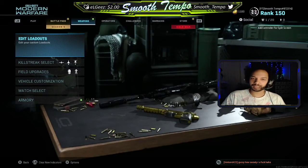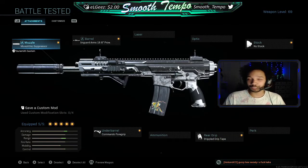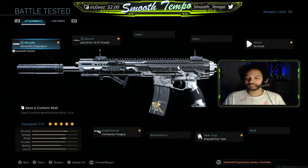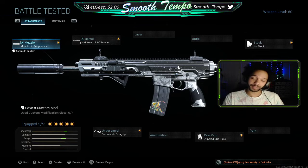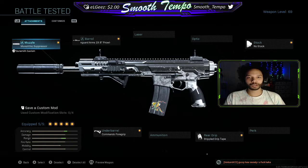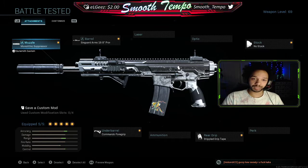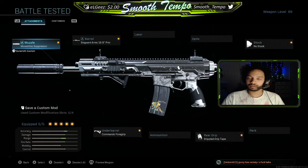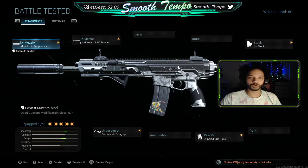I showed off the class at the beginning of the gameplay and I'm gonna show it off again just in case you want to copy it now that you've actually seen what it can do. Cold War's beta is coming out soon, so I'm looking forward to that. We saw scorestreaks come back, we saw Control come back as a game mode, seeing a lot of the old guns come back — it's got sort of a Black Ops 1 feel but a bit more remastered. Pretty excited for the next Call of Duty.